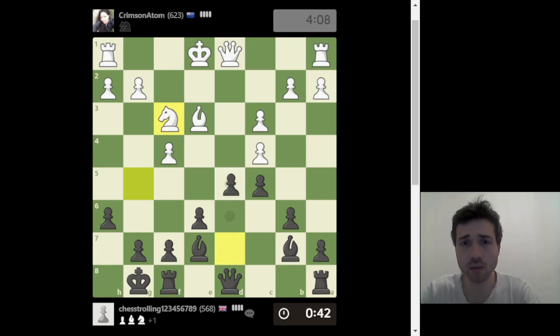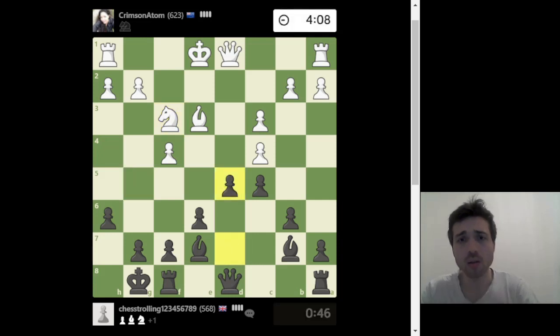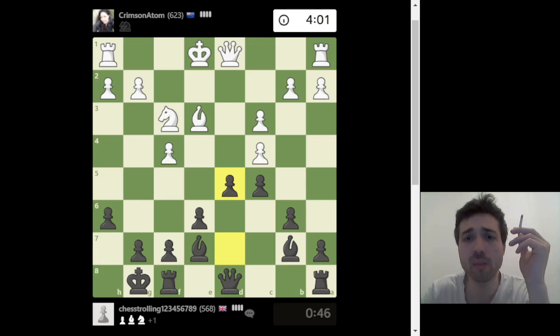Let's play d5 — pawn in the center. You want to have as many central pawns as possible. I've got 46 seconds so I'm going to be speaking less.